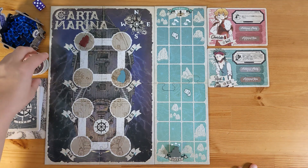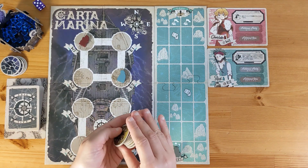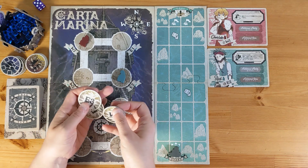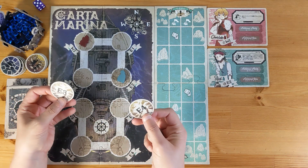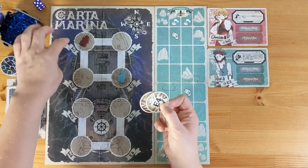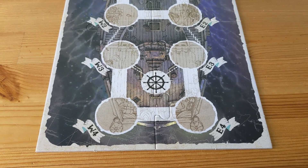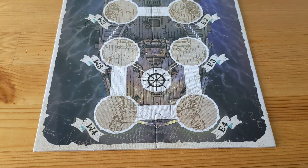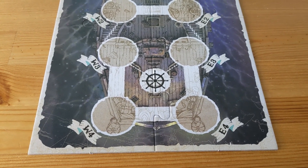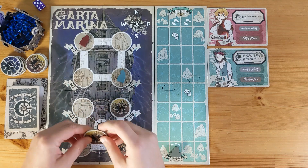The kraken has already attacked, so the ship is already damaged. You shuffle the damage tiles, reveal three of them, and on the back they have coordinates showing where they go on the ship. The ship has nine spaces — on the west side W1, W2, W3, and W4, and on the east side E1, E2, E3, and E4. The ninth spot is the steering wheel in the center, a special spot not affected by any threats. Here E4, E3, and W1 are damaged.